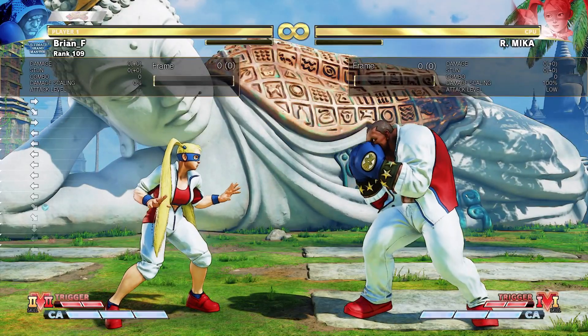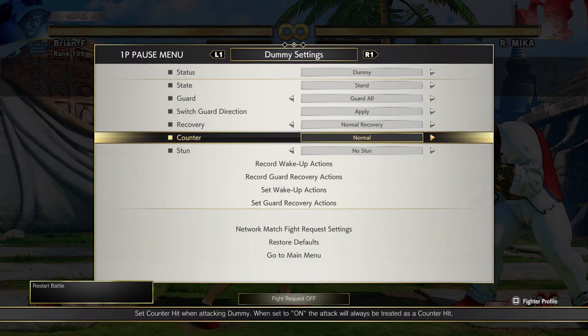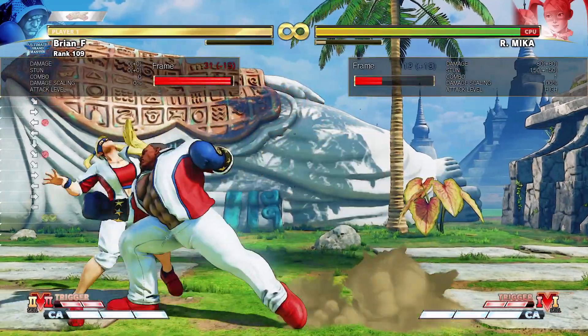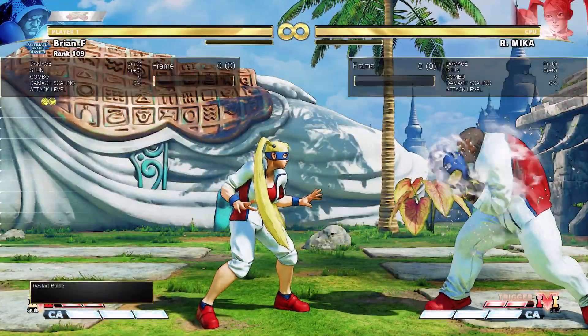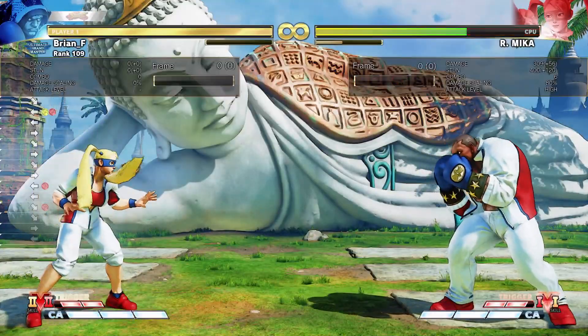This is extremely powerful for getting corner carry and plus frames. Here's why it's also amazing: say for some reason they don't block the move, you clip them, you get a combo — even better. You need to push them out. So safe on block, plus on block to get pressure with corner carry; on hit you also get extreme corner carry and damage.